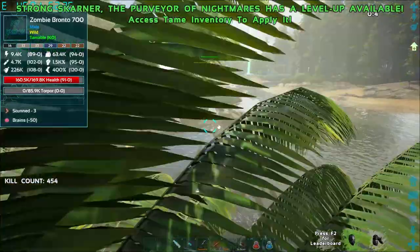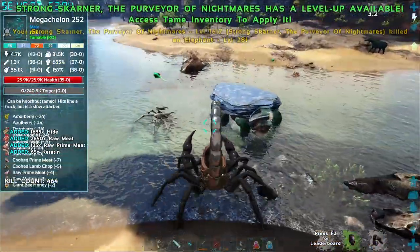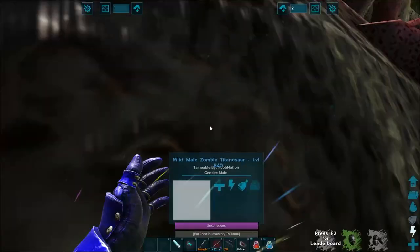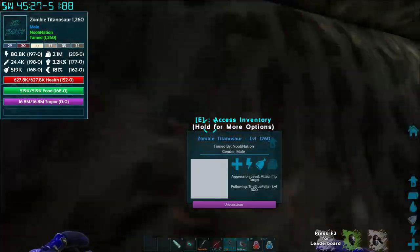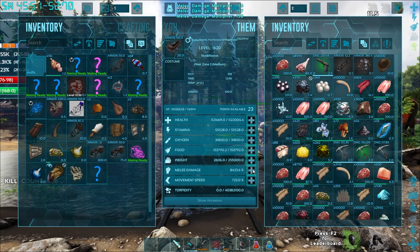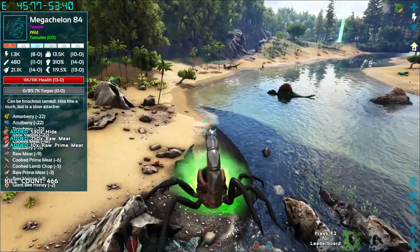Zombie Bronto — we want you also. Oh, I think I killed the zombie Bronto — my bad. We didn't quite knock him out. Let's saddle the zombie titanosaur. Saddle — boom, yeah! There we go, zombie titanosaur, probably knocked out again — still cool. Awesome man, I've been wanting to get these guys forever. We now have two of the zombie guys that I didn't think we could get.